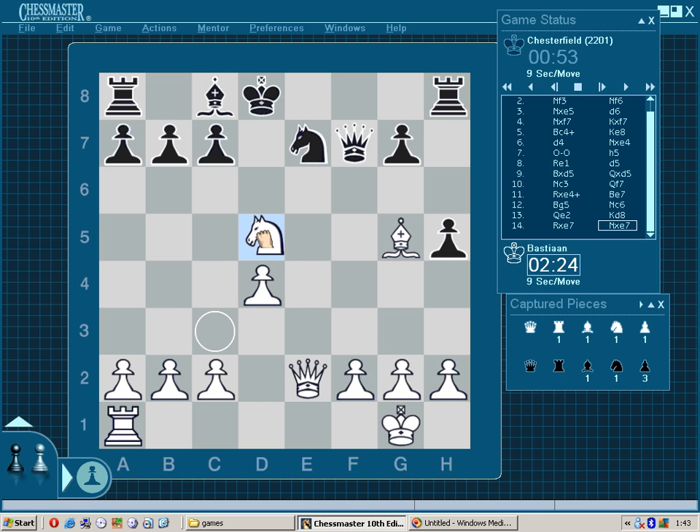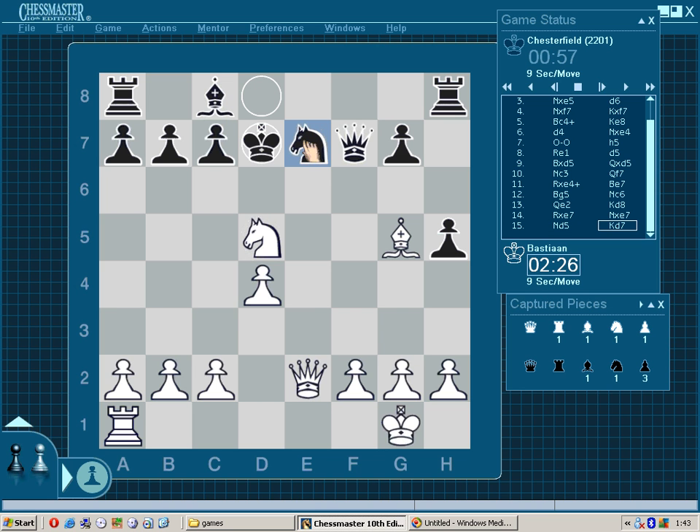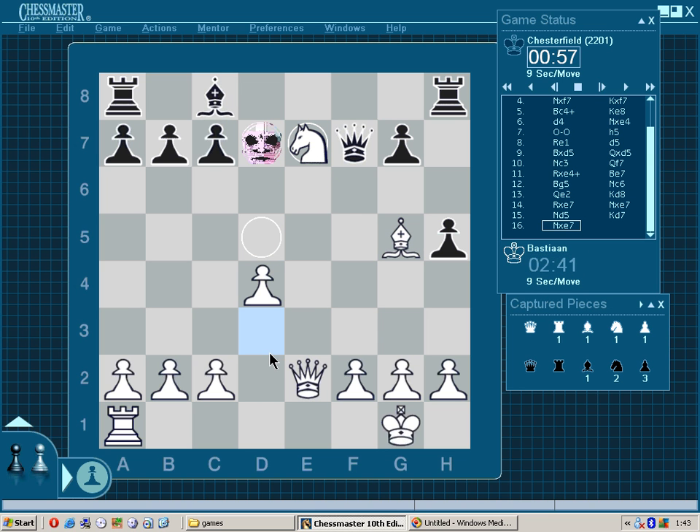Knight recaptures. Now knight to d5 — of course queen cannot recapture otherwise it's queen takes knight mate. And the knight cannot recapture because of the pin. So we're seeing the strength of this bishop. King goes to d7, off of the pin. Knight takes knight, stripping another defender.